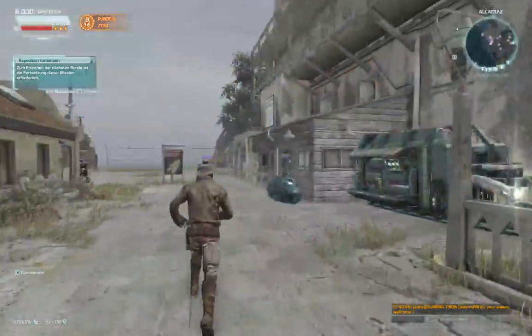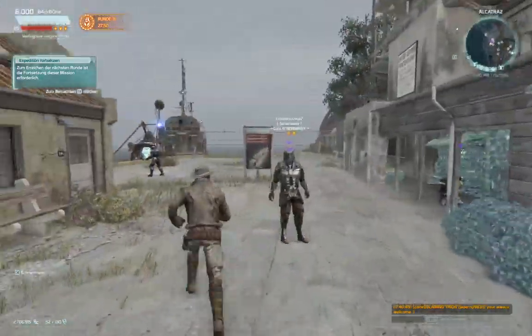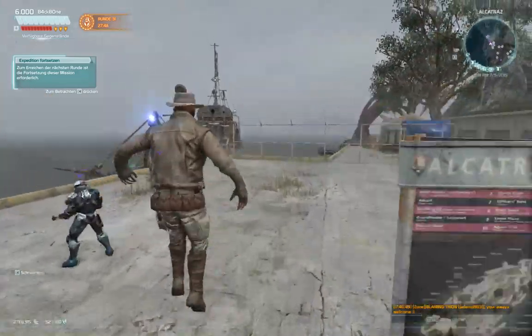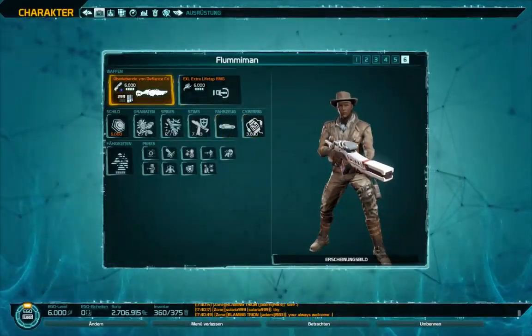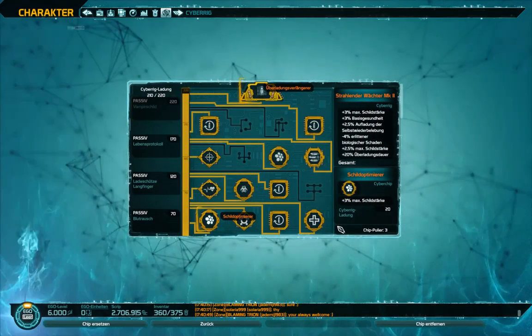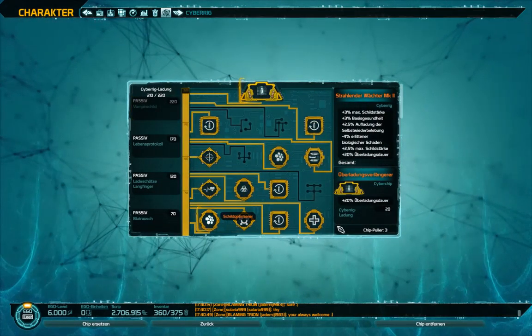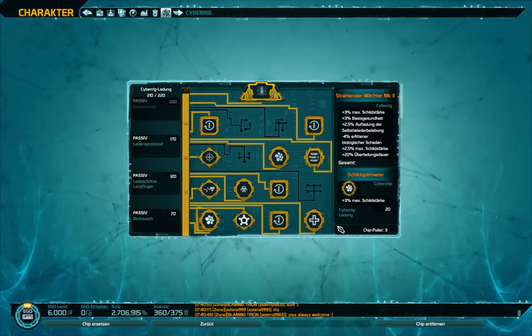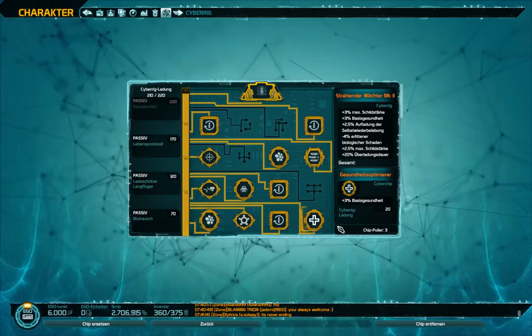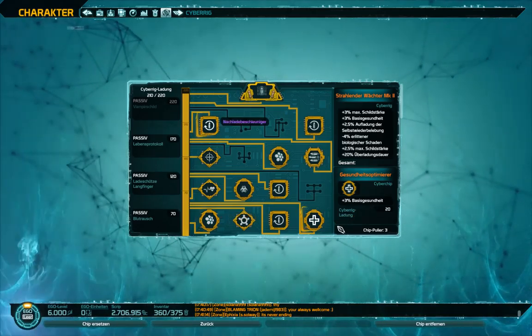Hey there! So I was going for 24 hours straight and I made it to round 30 last round. I got my first orange cyber rig, which is this one, and I already had the overcharge extender. It came with this shield optimizer, and I also found this health optimizer, so I put all those in.